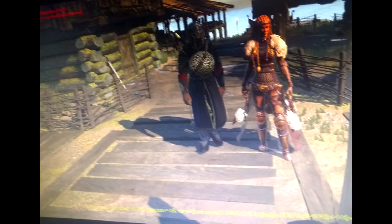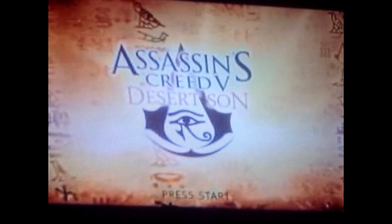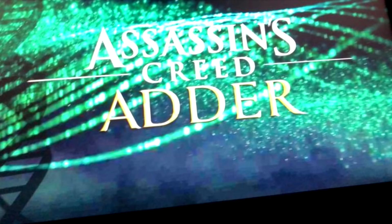One example of a franchise that gets fake leaks in the potato photo format a lot is Assassin's Creed. If you look into the history of fake Assassin's Creed leaks, you really do realise that anyone — and I mean anyone — could fake this stuff. In potentially fake artwork, look for inconsistencies in textures or Photoshop errors, and also look for reused assets, such as the ones shown here, which are clearly from Black Flag, and yet it still managed to trip so many people up because they didn't think about it.